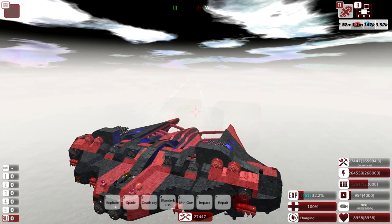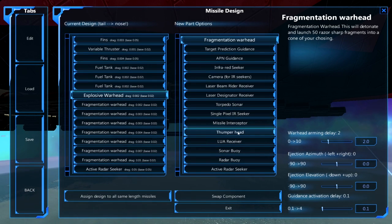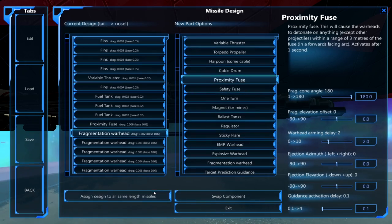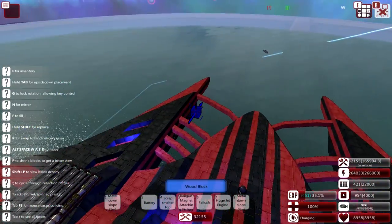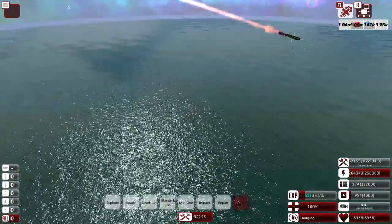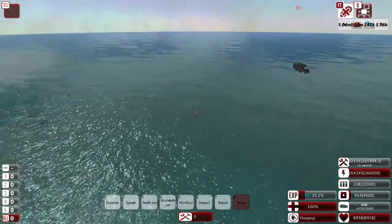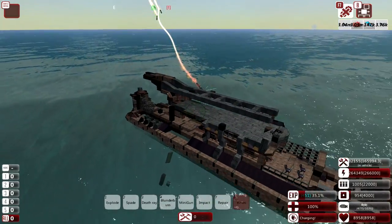There is an enemy in the distance, but the enemy here is quite a weak one - simply one of the deep water guards. So to have a bit of fun, we're going to mess around with proximity fuses. Let's release the missiles. These should detonate before actually hitting the target, thus giving the frags the perfect opportunity to do quite a bit of damage around the target, rather than exactly where they're going towards.